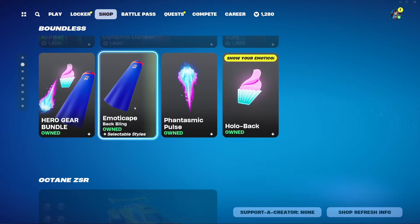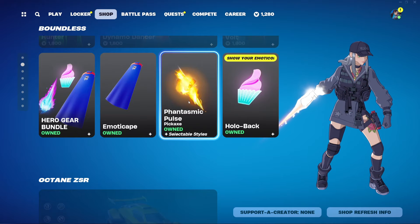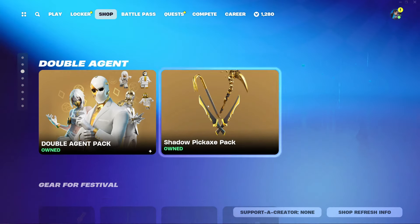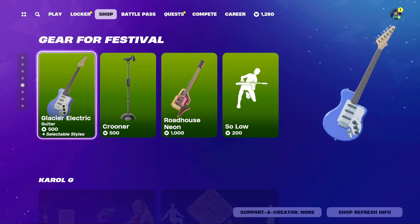We also have the Hero Gear bundle with the Emoticade Baffling at 400 V-Bucks, the Phantasmic Pulse harvesting tool at 1200 V-Bucks, and the Hollow Back Baffling at 400 V-Bucks. They're all very customizable — I definitely recommend checking them all out and seeing the customization options.